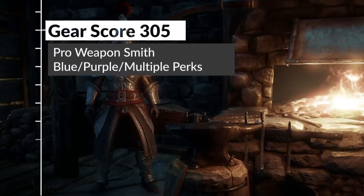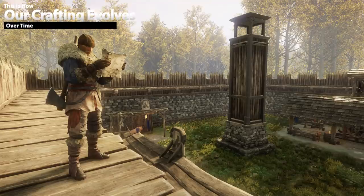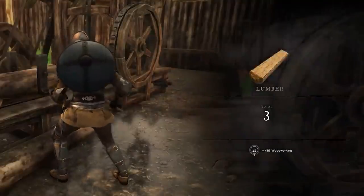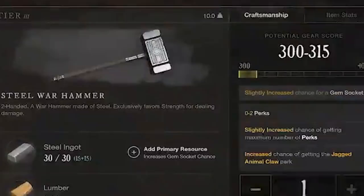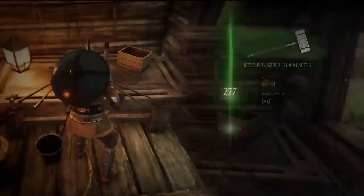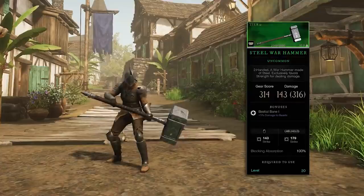As our weapon smithing increases, so will the gear score range on lower tiered items. As a level 10 engineer making a musket of 205 gear score at tier 2, by the time I get to 50, 70, or 100 engineering, I might be making that same musket in the range of 250 all the way up to 300 plus. Once we arrive at the next material tier — steel in this case — we start off again at the low end range, around 300-310 for steel, and possibly 400-410 for the next tier.